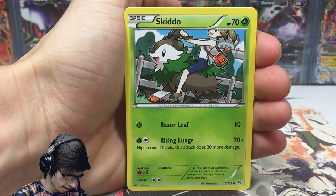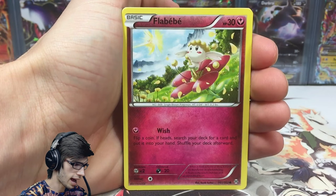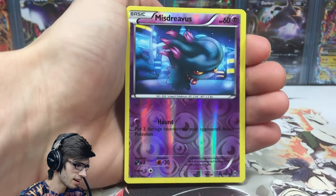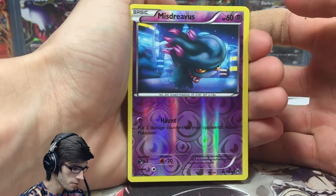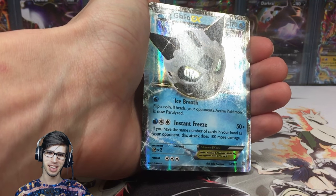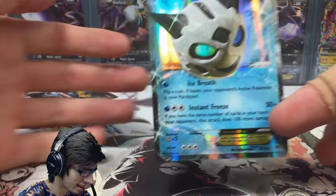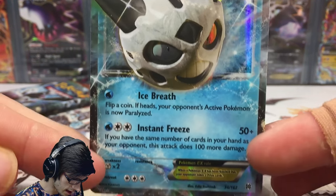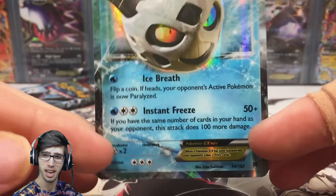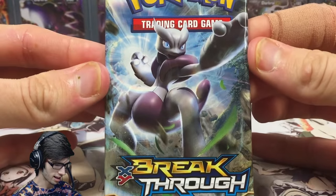That looks pretty centered — let's go. We got a Skiddo, Misdreavus, Swablu, a Flabebe, Axew, Wobbuffet, Krilowatt, a Gogoat, and a reverse Misdreavus — that one is a common with the attack Haunt. The rare in the pack is a Glalie EX! If you haven't seen my Mega Mewtwo X pin blister, we actually pulled the Mega Glalie EX, and in the counterpart we've pulled a Glalie EX — nice! It's Glalie EX with 170 HP, Ice Breath and Instant Freeze. I love how the holo goes straight through Glalie's eyes. Not the best pull out of Breakthrough, but it is a pull nonetheless. Still two more packs to go.